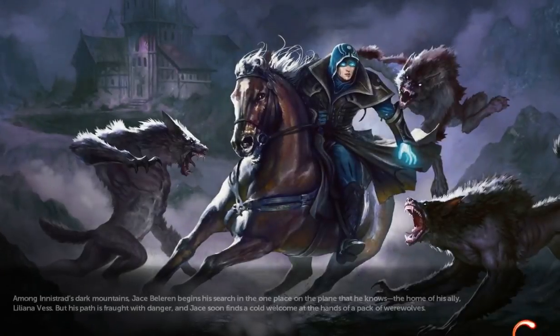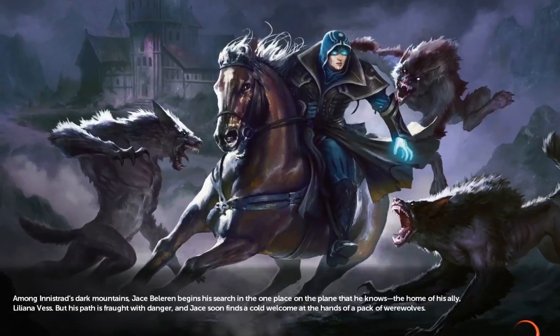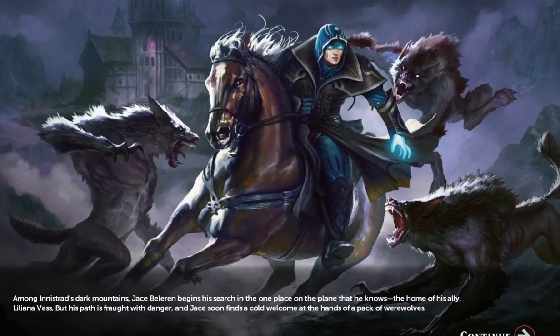Among Innistrad's dark mountains, Jace Bellerin begins his search in the one place on the plain that he knows — the home of his ally, Liliana Vess. But his path is fraught with danger, and Jace soon finds a cold welcome at the hands of a pack of werewolves.